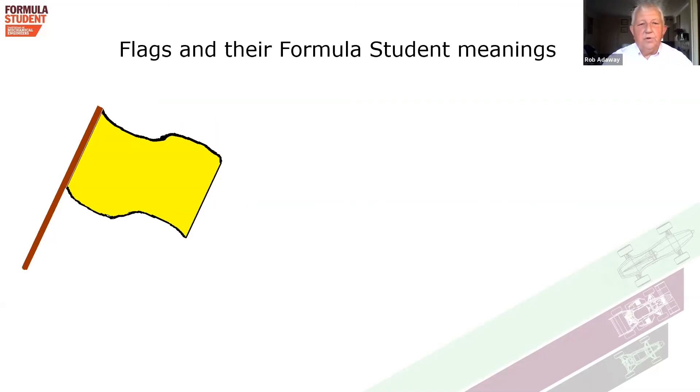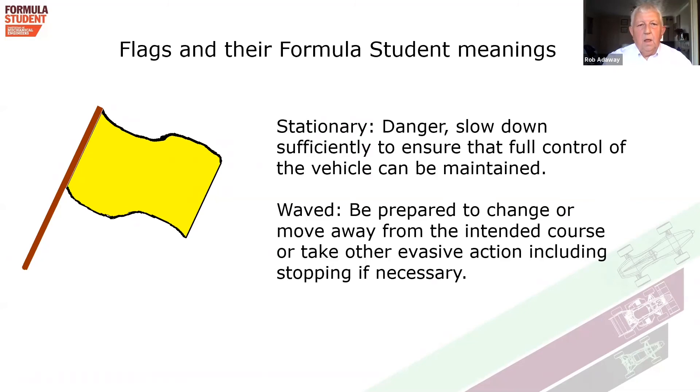We may use a yellow flag on the course. If it's stationary, there's a danger of something in front of you — maybe a car that's stopped or spun. It may be off course, but it may be about to move again, so by the time you get there as a competitor, the course will be clear. If it's waved, it means the danger from that car in front of you that's spun or gone off course may be more of a danger to yourself.